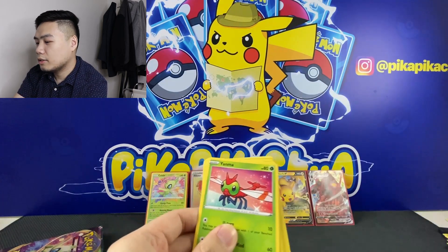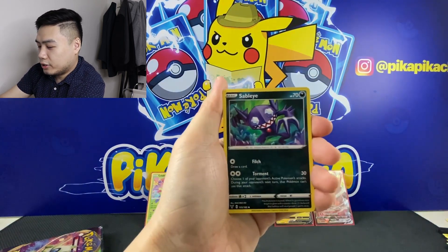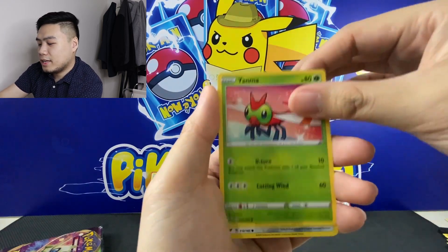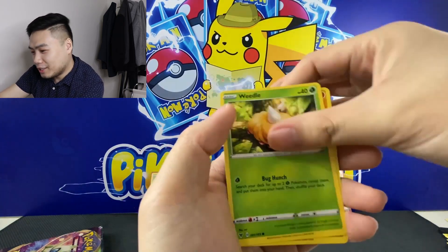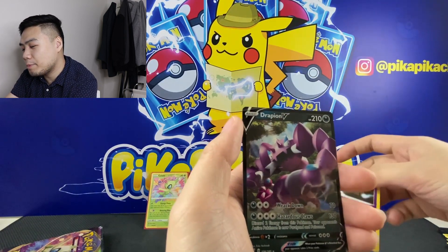Pack fourteen: code card, we have Energy, Sableye, Duosion, Opal, Yanma, Meowth, Duskull, Weedle, Drilbur, Absol Noir Reverse, and a Drapion V.